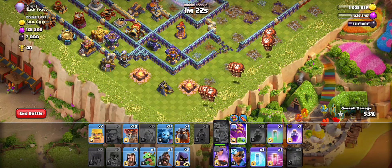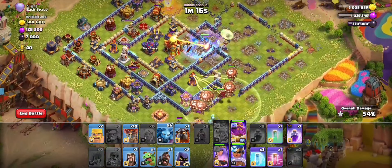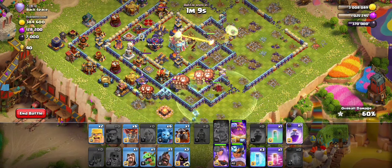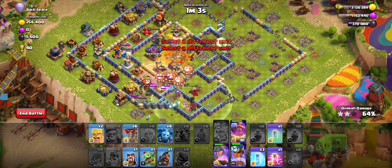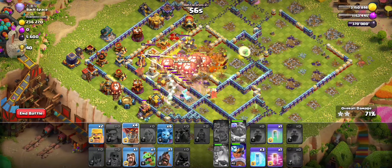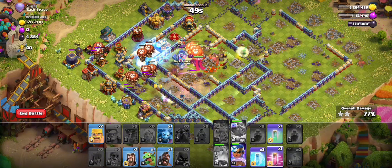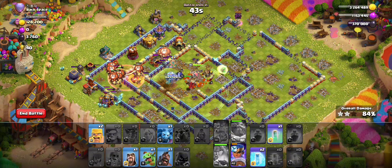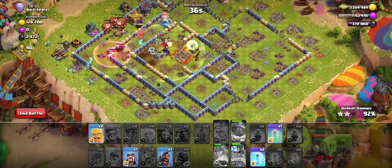If you get that wall breaker to the core for the queen, it's over. Going in with the lalo - use some balloons to take out the tesla, then the lava hound and headhunters. Pop the warden ability with a rage and it's pretty much done. Once you got that wall breaker for the queen to the core, you're looking good to three-star - we have a lot of spells left. The plan: set the flinger to the multi as funnel for the queen, start the queen and break the wall, start the king early, send the wizard for the air defense, get the wall breaker to the core, then start lalo from this angle.